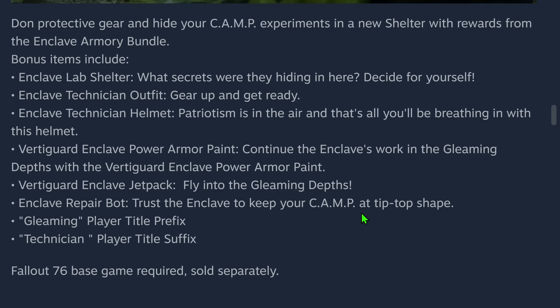Trust the Enclave to keep your camp in tip-top shape. I had heard about this repair bot before from the Duchess Flame website. I was hoping it would come with the Season Pass, and I was disappointed when I didn't see a repair bot on the Season Pass. I thought it was probably coming with a bundle inside the Atomic Shop — but nope, it's a separate real money only purchase. No atoms, nothing else can be used to buy it.